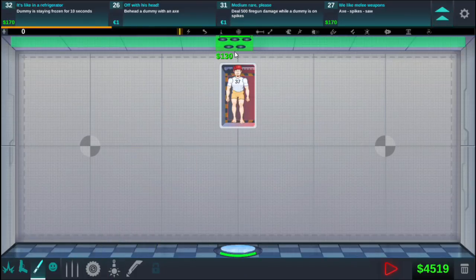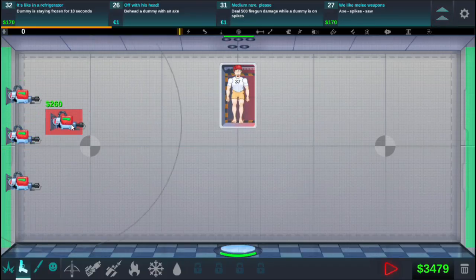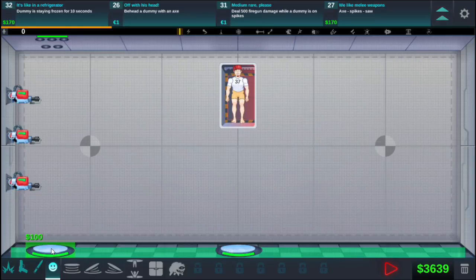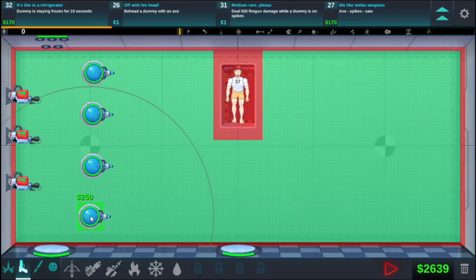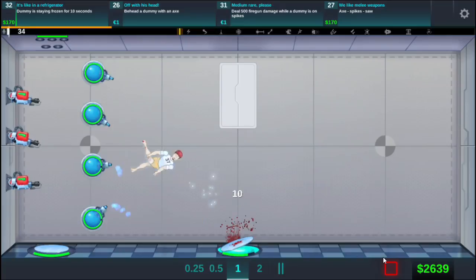Spikes up here — good old traditional up and down on the spikes. The fire gun is probably gonna have to get mounted on the wall, so I might have to move it. Yeah, it has to be mounted on the wall. We'll put that guy there, swap this out, move the spikes over here. I'm thinking if I put the freeze guns here too, I might get that 10 seconds of frozen — kind of contradictory, fire and ice, but the ice gun mounts on the wall too. So he's gonna get frozen by the ice and then thawed out by the fire, and all he's gotta do is take 500 damage.